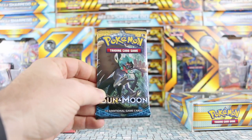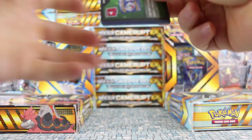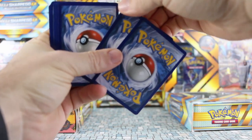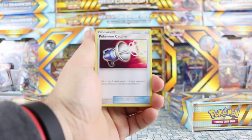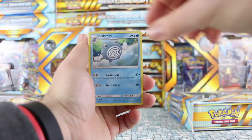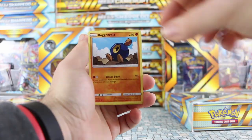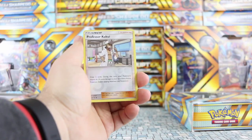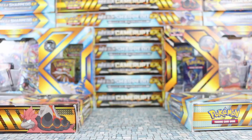Now on to Sun and Moon to try and save the day. We have a Decidueye pack to start — we actually have two Decidueye packs, that's what we were blessed with. What is that? I think it's just a piece of the pack — it's not actually a card, just damaged. Starting with Pokemon Catcher, Metapod, Poliwhirl, Alolan Diglett, Jangmo-o, Alolan Meowth, Growlithe, Roggenrola. Our reverse is a Professor Kukui and our rare is Palossand. Also, I forgot to pull the energy card up — we got a Fairy Energy.